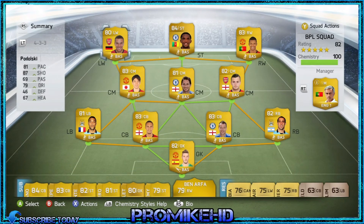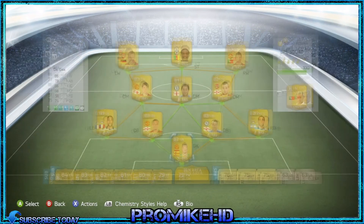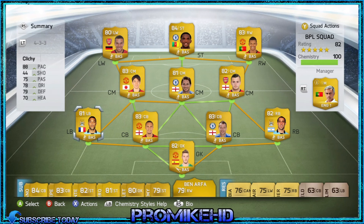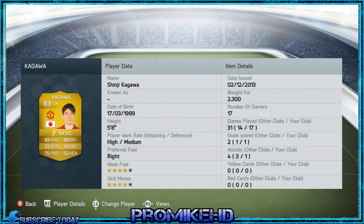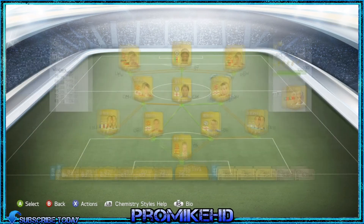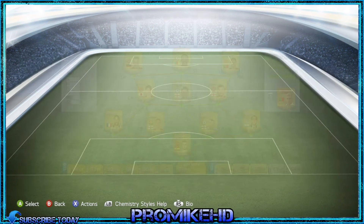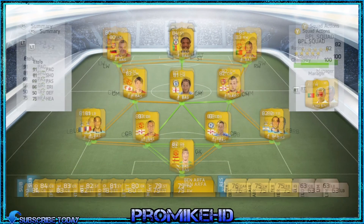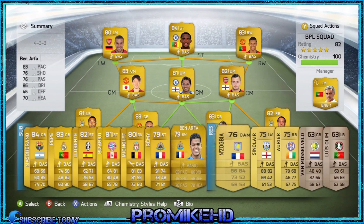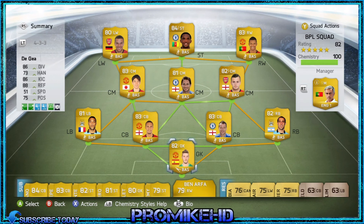Overall the team comes to about 35,500 coins, and including the bench call it a 40k team — a 40k squad builder. I wouldn't say that's bad at all for spending 40k on that squad. Anyway guys, I'm coming to the end of the squad builder now. If you enjoyed it and want to see more squad builders or FIFA gameplay from me, leave this video a like, favourite, and share. Thanks an absolute bunch for watching — from Akix, peace out.